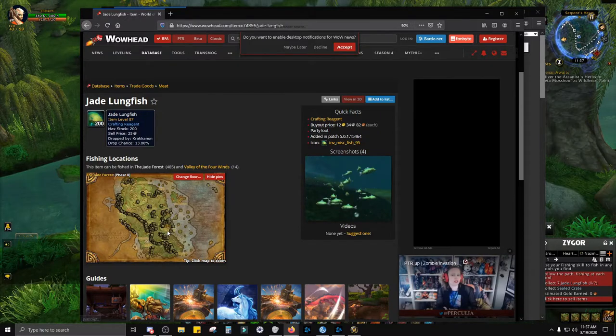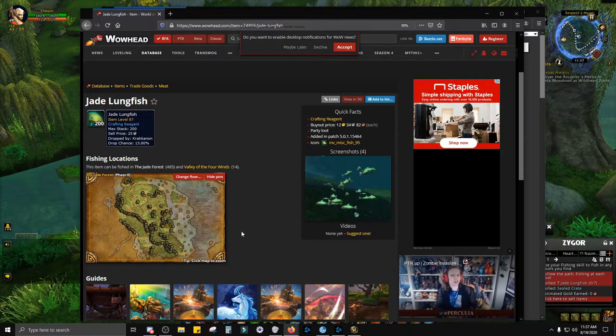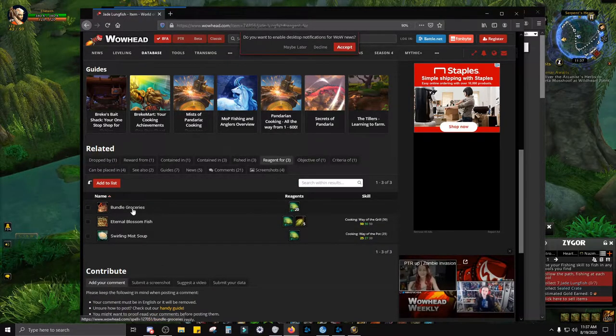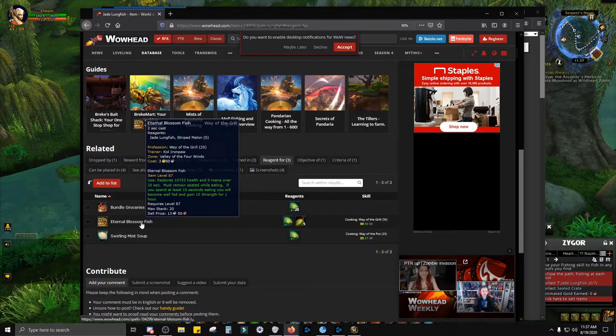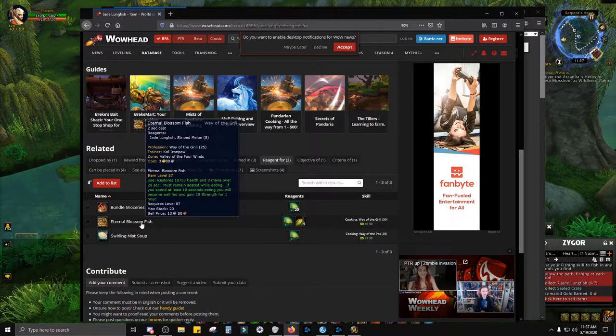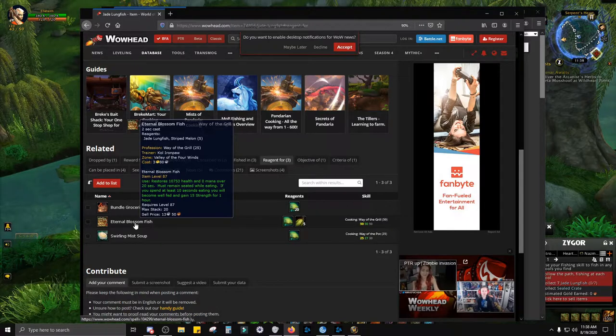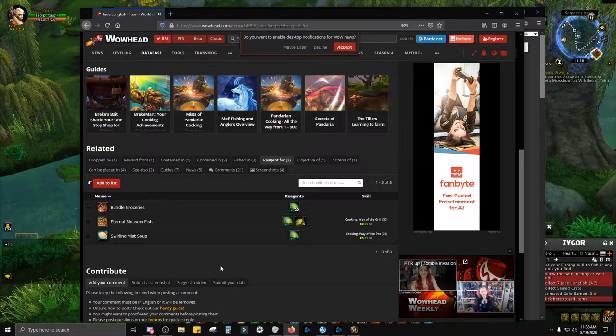I also looked up on Wowhead and there are several different spots you can use in this area to fish, but I find this route to be the best. If you look at the reagents, people can use these for cooking — there are three mounts you can get with exalted reputation with the Half Hill farm. There's also Eternal Blossom Fish recipes and Swirling Mist Soup, so maybe people are using these while leveling or gearing up.